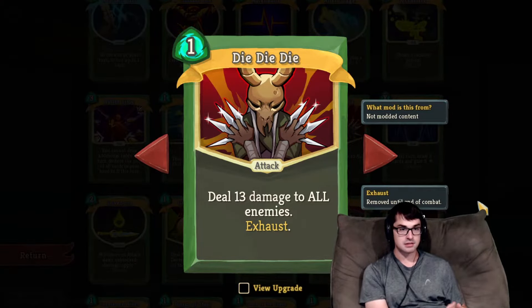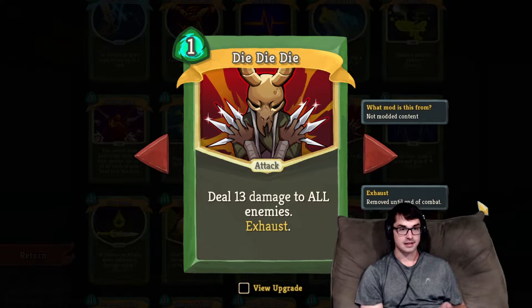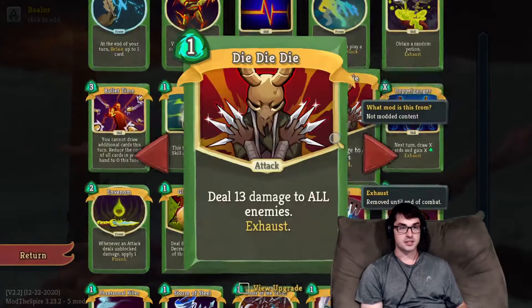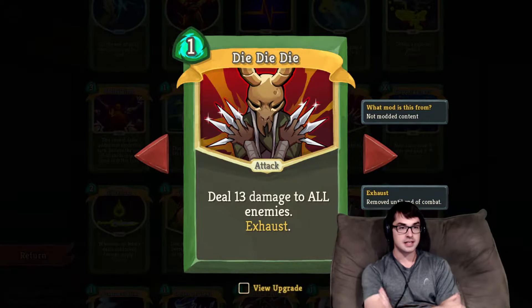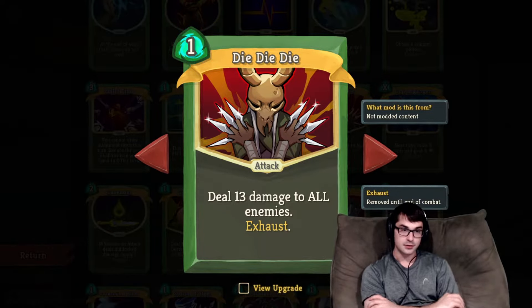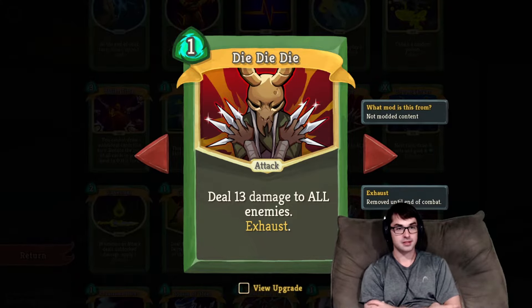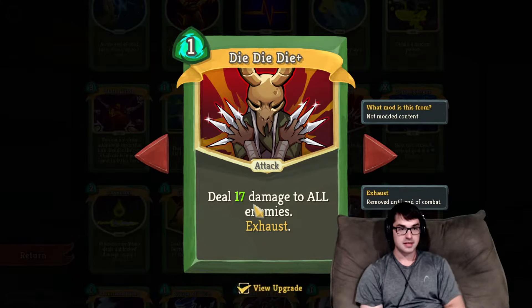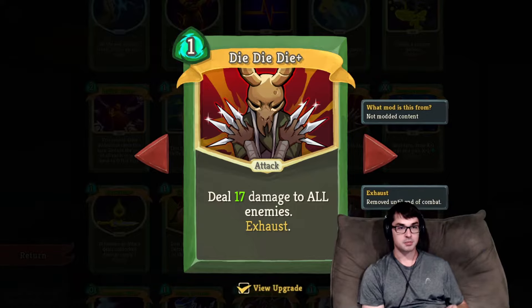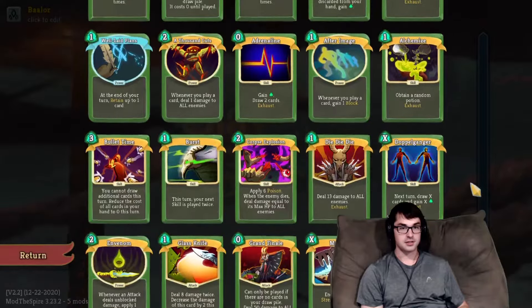It's not quite as overwhelming as Immolate on Ironclad, but it is the most damaging AoE attack that Silent has access to, and that's definitely noteworthy. Where Die Die Die does suffer is that it really doesn't play a big role in your late game, since there are relatively few ways to multiply this card. That said, an upgraded Die Die Die is still useful all the way to Act 4, helping you kill Spire Spear and Spire Shield that much more quickly.